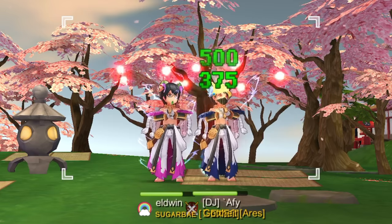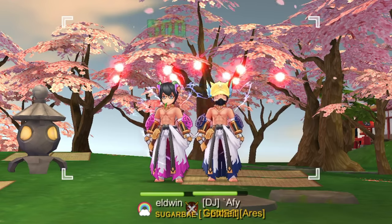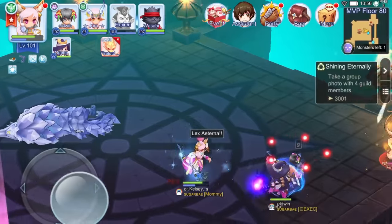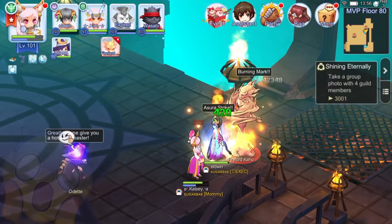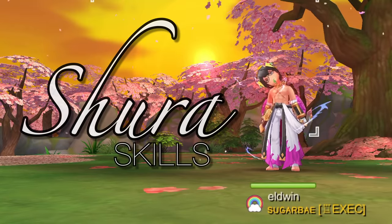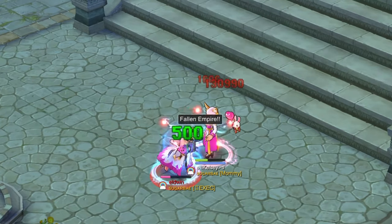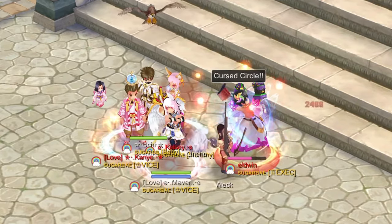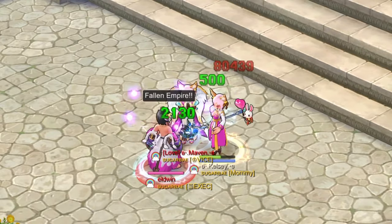This time we'll focus our attention on the new Shura skills. The Shura is one of the classes which are the most adept at dealing insane burst damage. This is extremely useful not only for MVP hunts and ET, but also for insta-killing key targets during PvP and WoE. In this video I'll be featuring my guildmate Eldwyn as we explore all the Shura skills and demonstrate each one in action. We'll take a look at the new offensive skills like Fallen Empire and Hellgate, debuff and crowd control skills like Curse Circle and Gentle Touch Silence, and all the rest of the skills including supportive and passive skills.